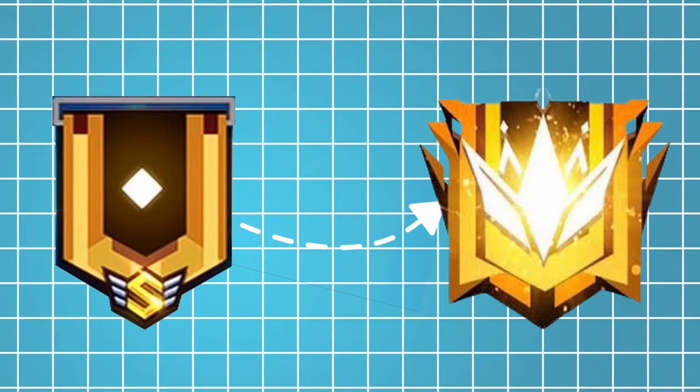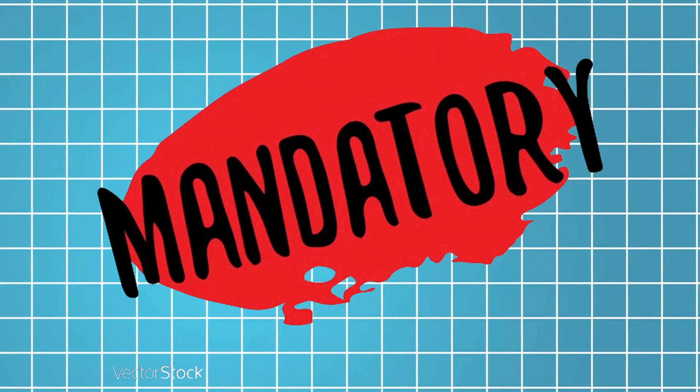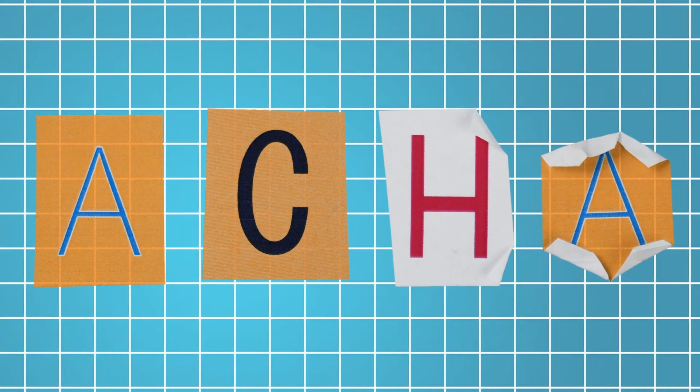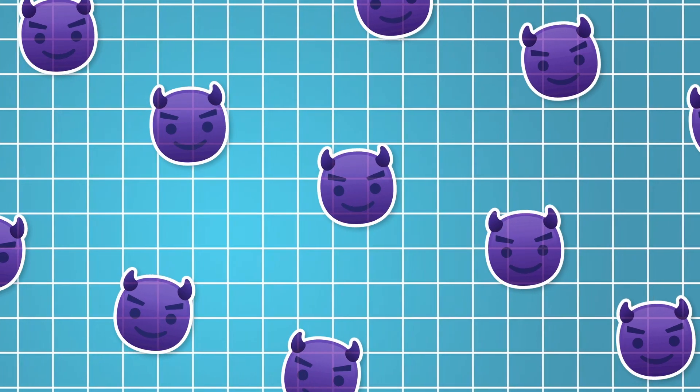If you want to push a class squad in today's video and want to push a sniper in class squad, your team will need a sniper as a key role. To become a good sniper player, it's important to have a good character combination. In today's video, I will give you the 3 best character combinations to use as a sniper player.